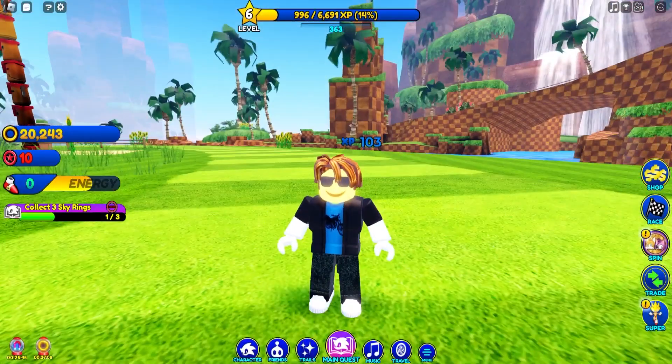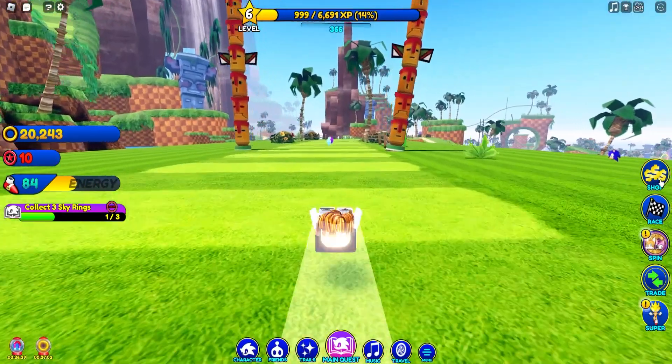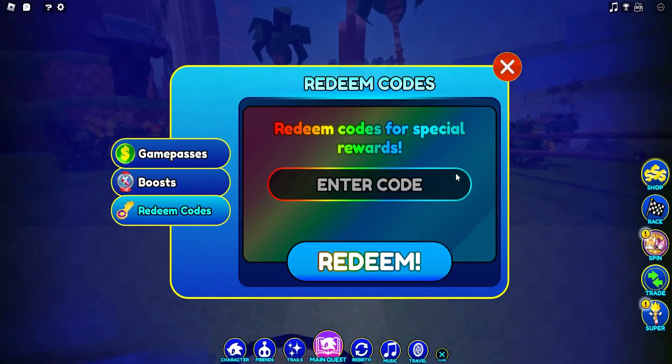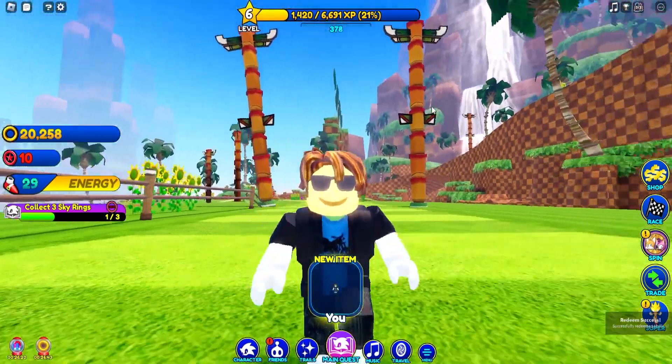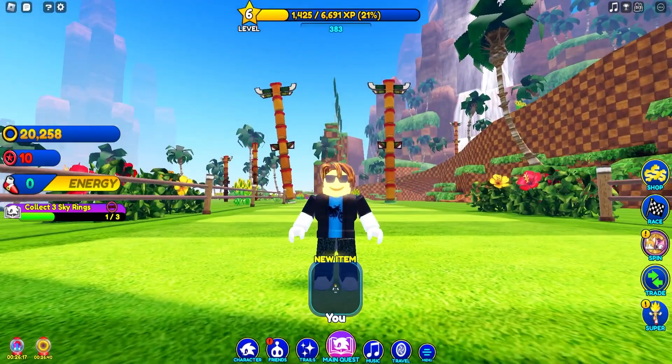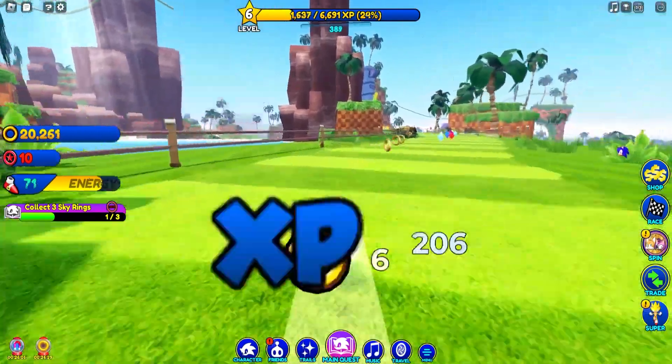So if you want to redeem codes in Sonic Speed Simulator, the first step is go to the shop and then click on 'Redeem Codes' right here. You can redeem codes for special rewards. The first code is gonna be '1billion' — make sure to use that code. As you can see in the right corner, 'Redeemed Successfully.' So these codes are top secret and they are working — do not tell anyone.